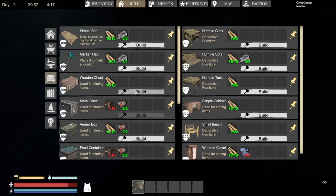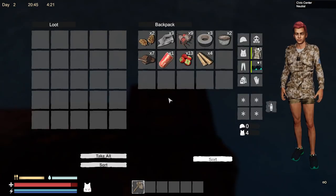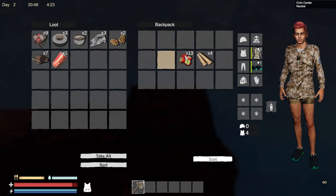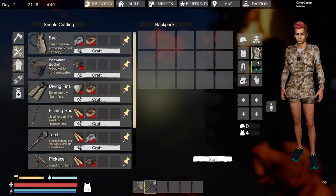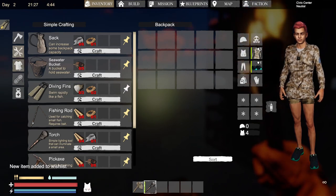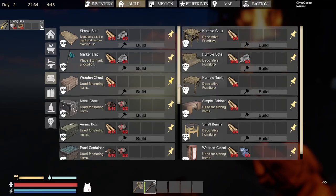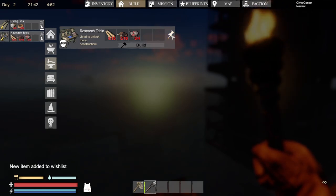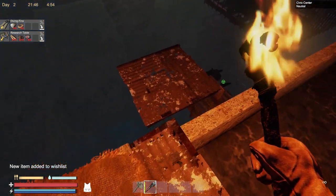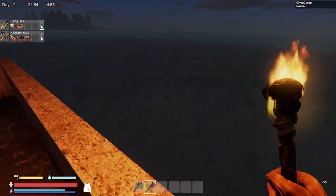If you have enough wood still remaining, make sure you make a chest beside your bed and store all your extra supplies. Our next goal will be to obtain diving fins and to expand our foundations — we will also be making a research table. Diving fins are very important to get at the beginning of the game to help you get around underwater.